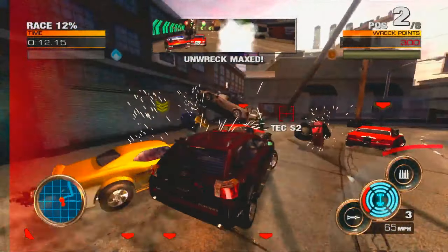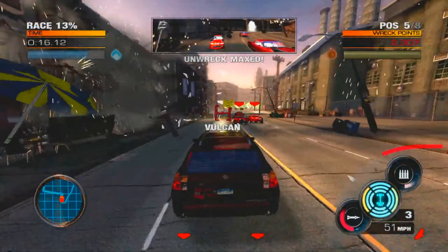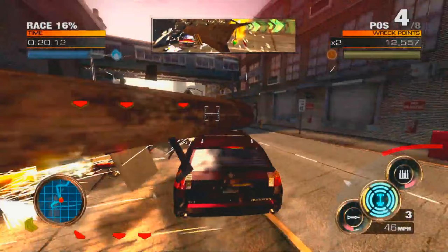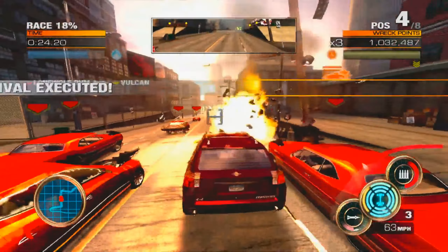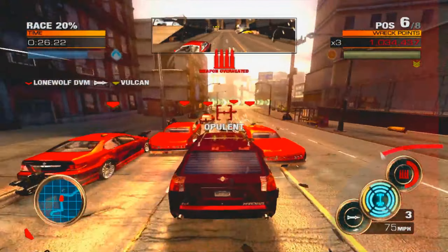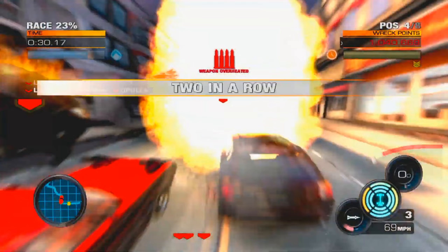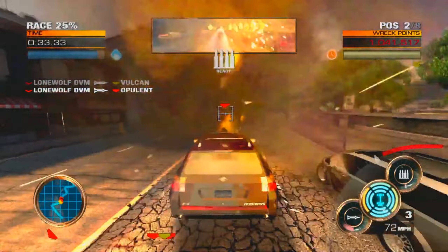Weapons range from machine guns, shotguns, cannons, mines, grenades, rockets, and of course a smokescreen to blind your opponents. You can also tune the weapon's efficiency, though this does come at a price — and I don't mean in-game currency. If you tune the efficiency of your primary weapon and make it stronger, you therefore make your secondary that much weaker. So there is a bit of a trade-off worth thinking about.